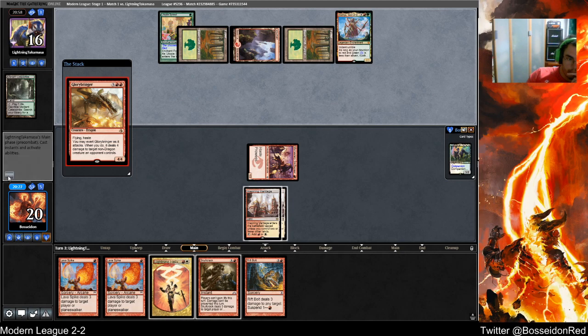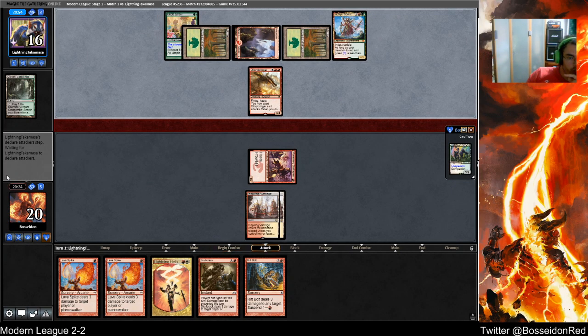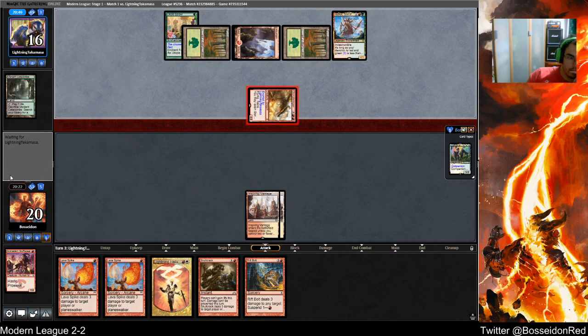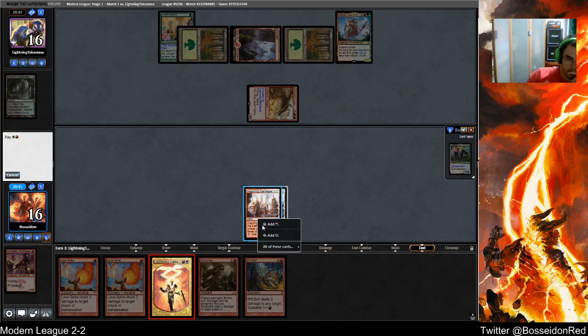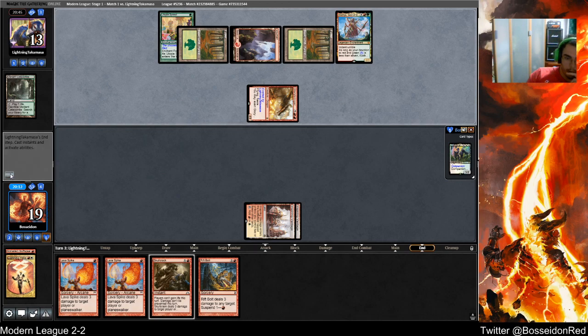Glorybringer — I have one that exerts it. I'm honestly fine with that. Turn 2 Clothis on the draw is definitely rough for me to beat. Let's not despair — I really need a land here. If I draw a land I might win. Rift Bolt — that's not good at all.